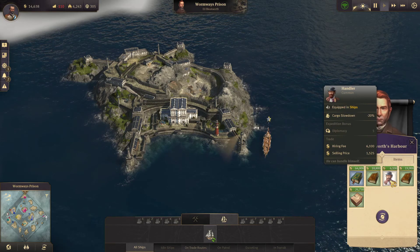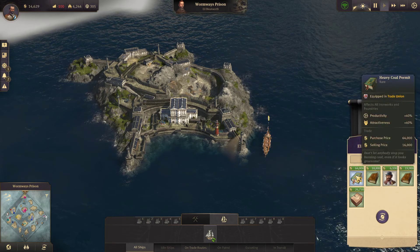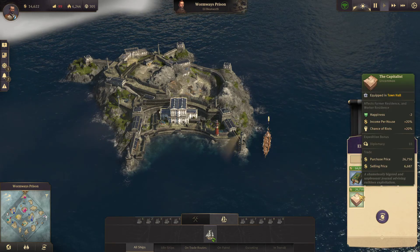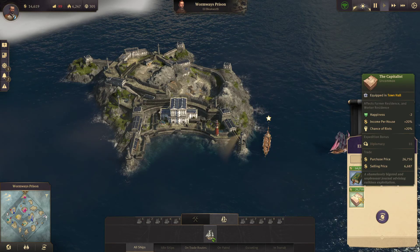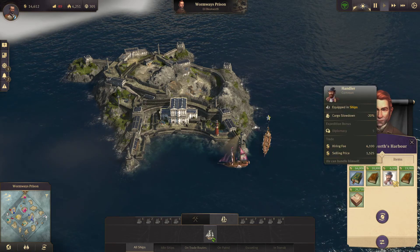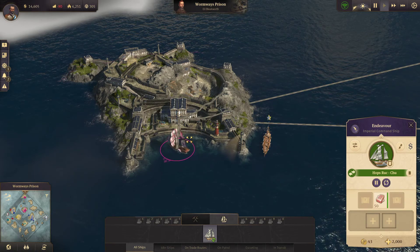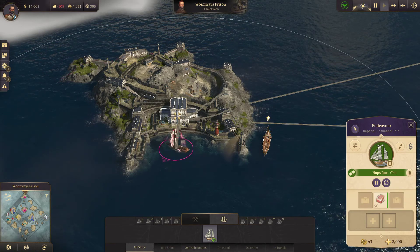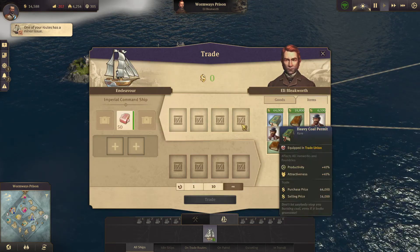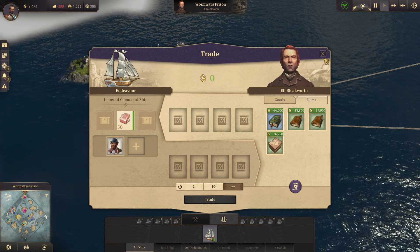Is there anyone we need? Diplomacy bonus — $6,000. Diplomacy bonus for $26,000. Equipped in ships — a handler. I think we'll buy him just in case.